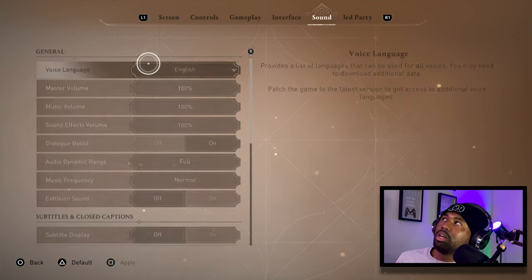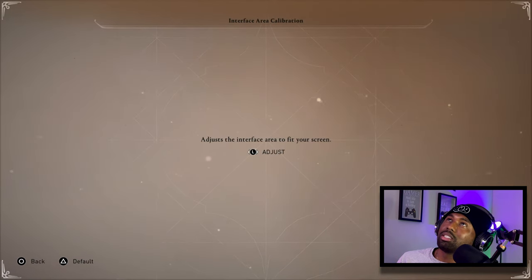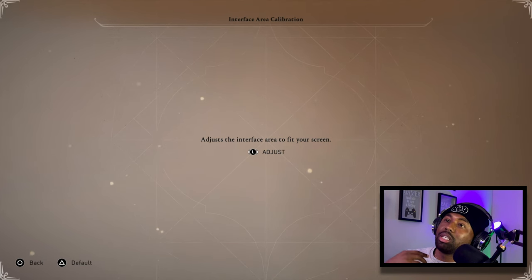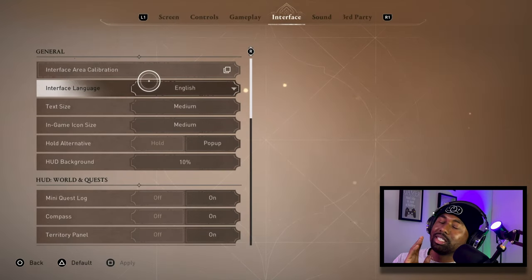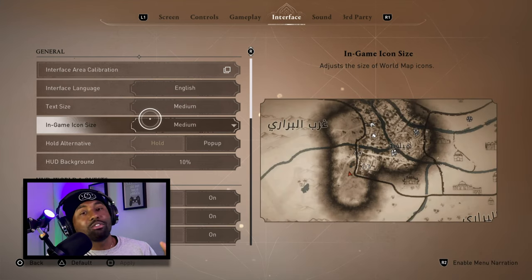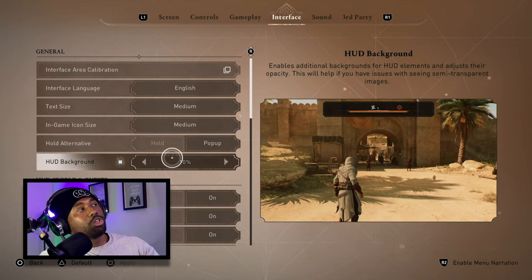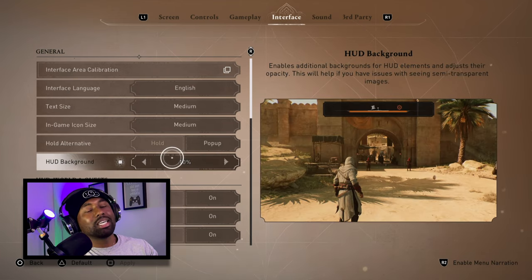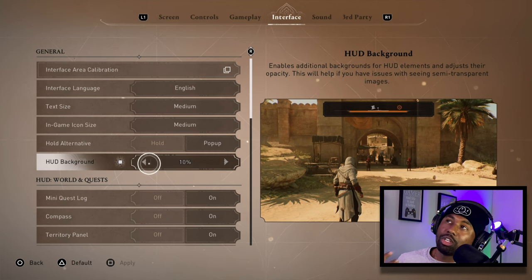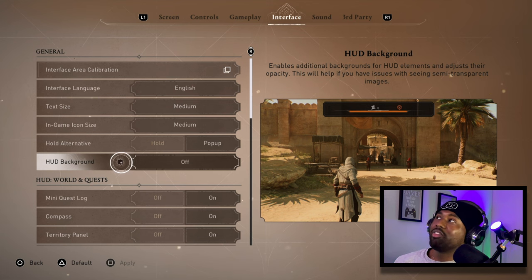For the interface, calibrate your screen — when you first turn on the game the boxes aren't fully optimized to your screen, so you may need to push them out and save those settings. Don't forget it's not automatically set to your screen. For in-game icon size, if you have great eyes I'd recommend Small, but the map is tan and icons are white so they can blend — that's why I recommend Medium. For HUD Background, to stay immersed I turn it all the way off.